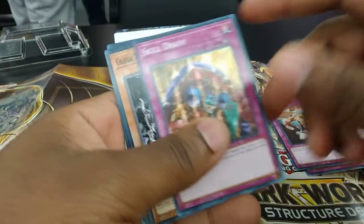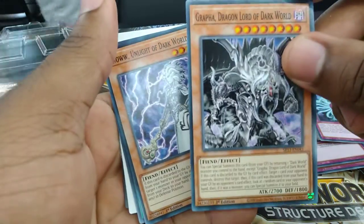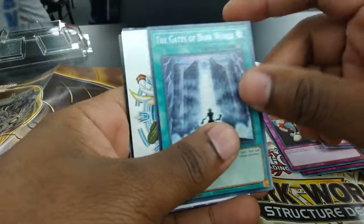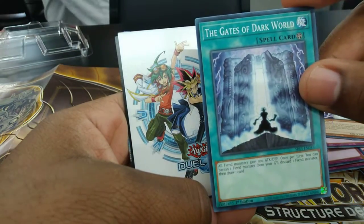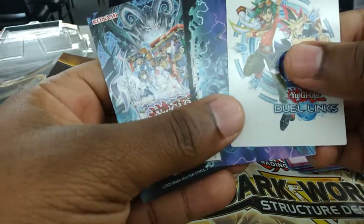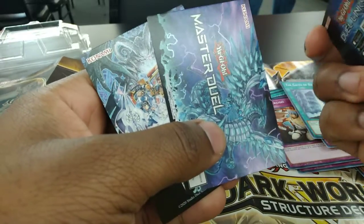Danomiscus, Skildrain, Graffa, Snow, the Gates of Dark World, and some other promotions for Master Duel.